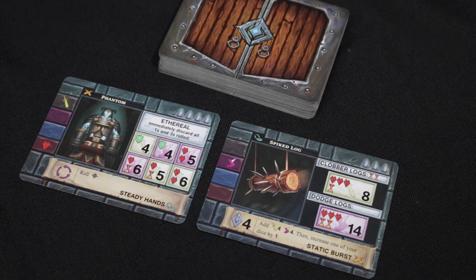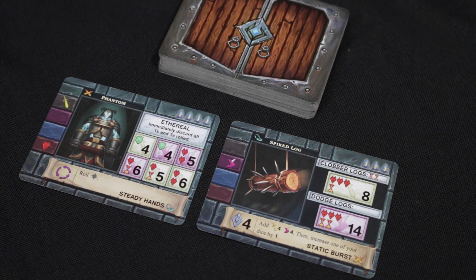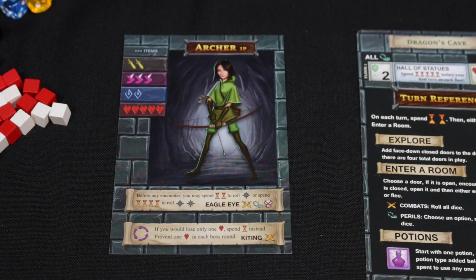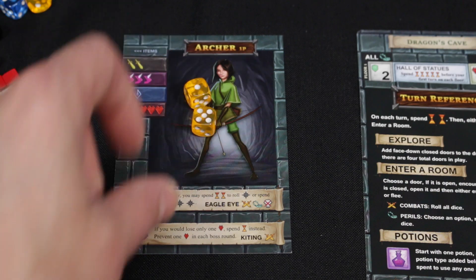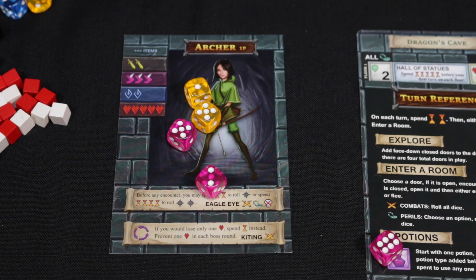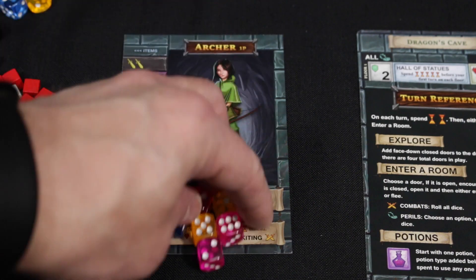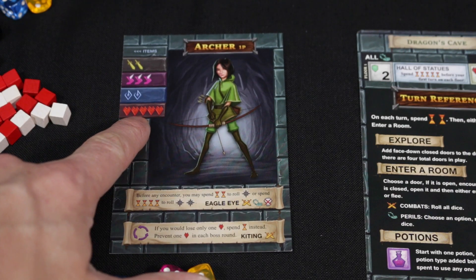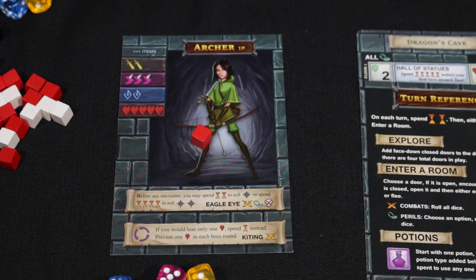The level 1 card is discarded when you level up. When facing encounters, you throw all your dice at once and attempt to cover the boxes on display — the colour of each box defines what type of die is required. Our archer already has items on her card: 2 combat dice, 3 agility dice, 2 magic dice — that is our starting hand. We also have 5 HP. As she takes damage, you place a wound token on your card.